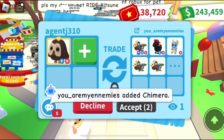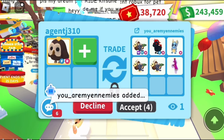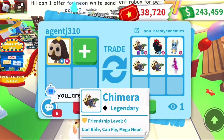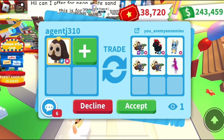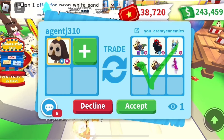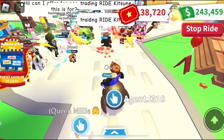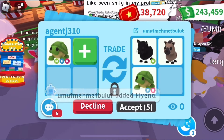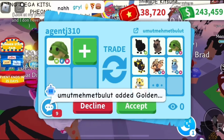Next offer for my owl was an evil, a mega chimera, and some adds. Again, talking about pets that are hard to trade — mega chimera is pretty hard to trade, it's pretty cool, but I passed on this offer because of that.